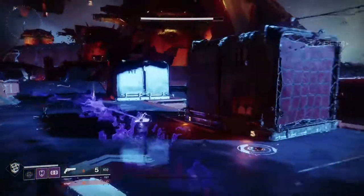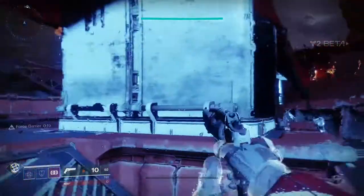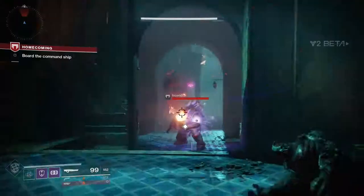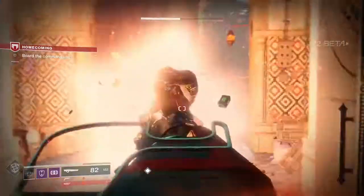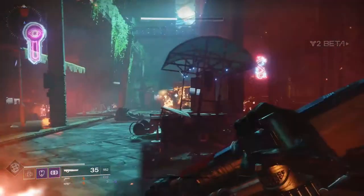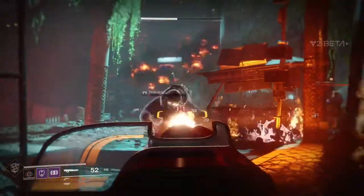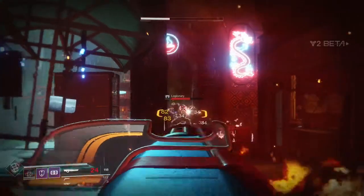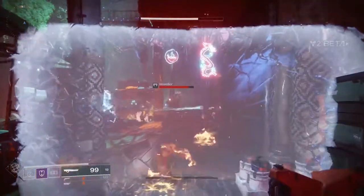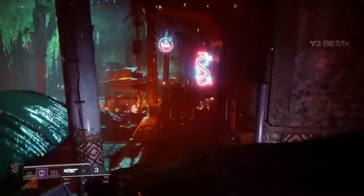Moving the shotgun to heavy is going to be really nice for PvP because it's not going to be your go-to secondary where you can just run and shotgun everybody. Being able to combine a long-range scout rifle or pulse rifle with a submachine gun is a really handy thing. And I love the Titan's half-wall ability — using it to hide behind immediately reloads your ammo. Combined with the Sweet Business exotic, I blew through ammo just mowing guys down.